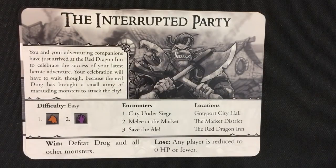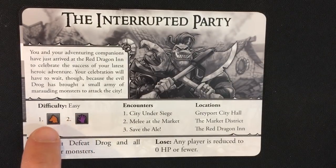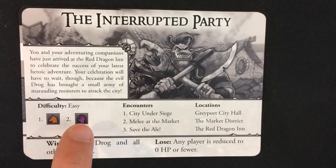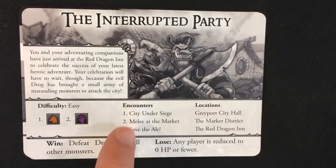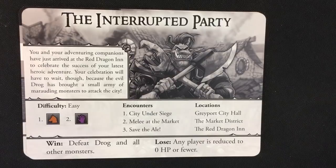Let's read some flavor text: 'You and your adventuring companions have just arrived at the Red Dragon Inn to celebrate the success of your latest heroic adventure. Your celebration will have to wait though, because the evil Draug has brought a small army of marauding monsters to attack the city.' We have easy difficulty, different monster decks we'll be facing — the beasts first, then more advanced enemies in the second encounter. We've got three encounters at three locations, and to win we have to defeat Draug and all other monsters. We lose if any player is defeated.